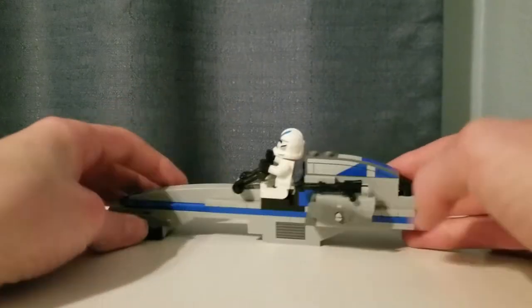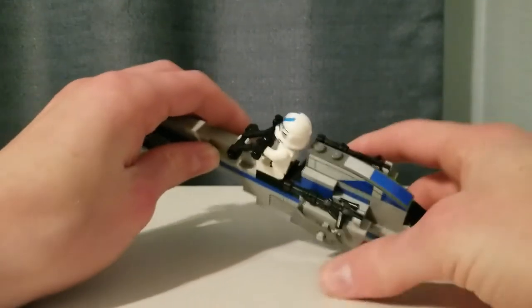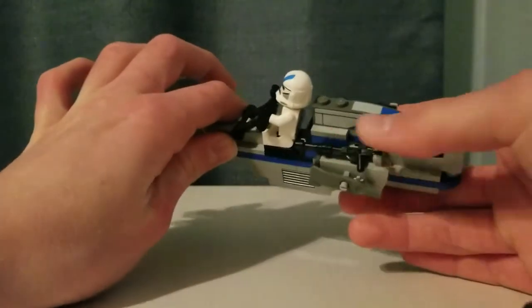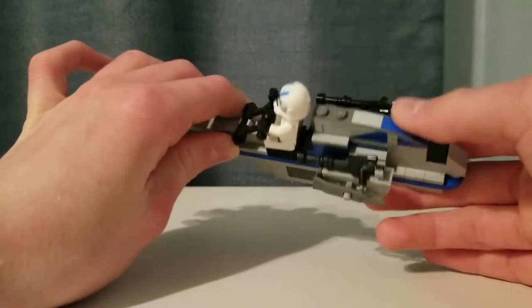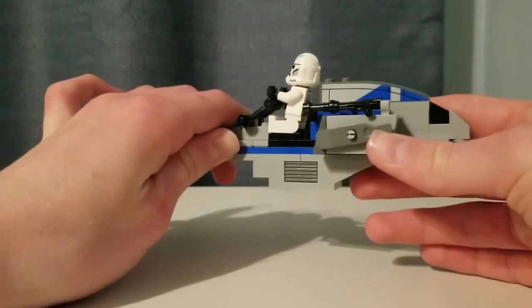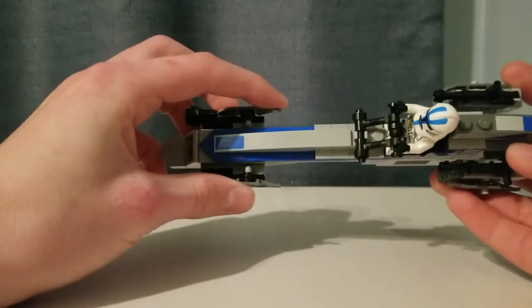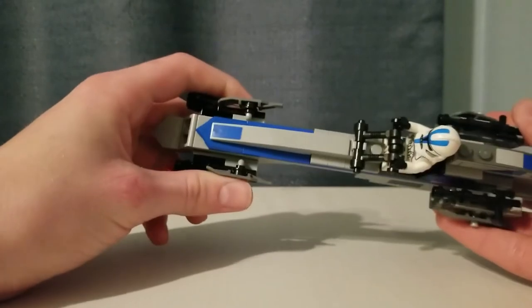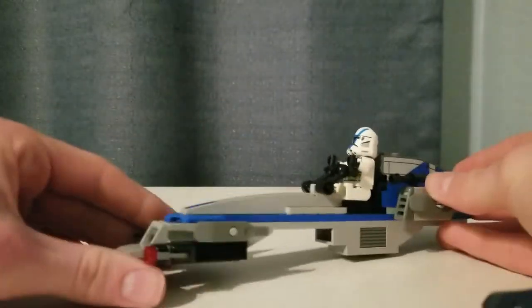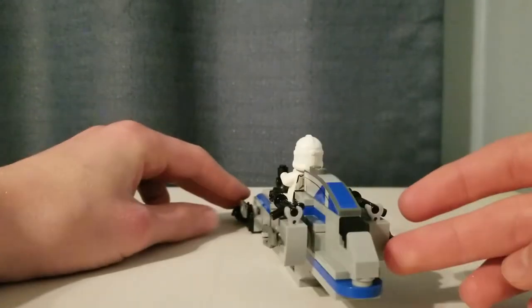The build is solid and not going to fall over or break apart unless you actually try to. There's an interesting build for the cannons where they use the normal blasters as well as the black lightsaber hilt — I haven't seen that before. You also have some nice side pieces that don't come in too many sets outside of Speeders or LEGO City Arctic sets, so that's nice to get. You do have a nice blue and grey color scheme with some sticker detailing, including one piece that has three stickers on it.